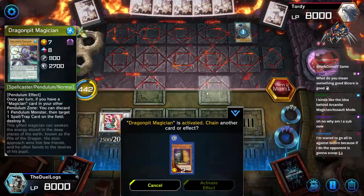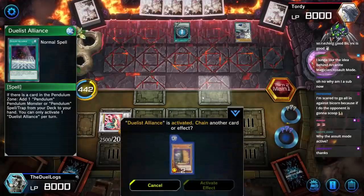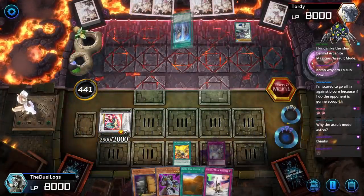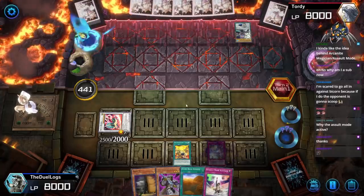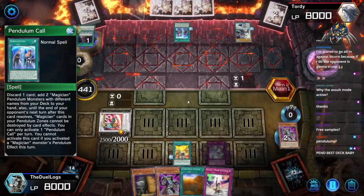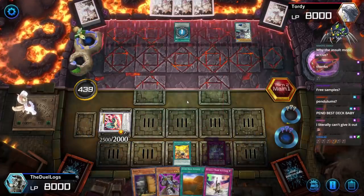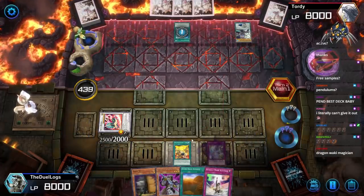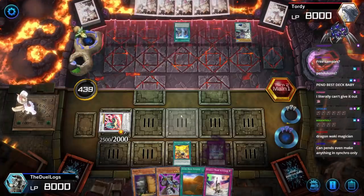Duelogs is giving out free channel points? No I'm not — you're giving out free channel points. Duelist Alliance: if there's a pendulum monster in your pendulum zone, activate a pendulum card from your deck to your hand — Pendulum Call! Add two Magician monsters from your deck to your hand. Why the Assault Mode Activate? That's how the assault mode engine works — you need at least one of them in order to bring out any Synchro monster you want. Two cards, okay.